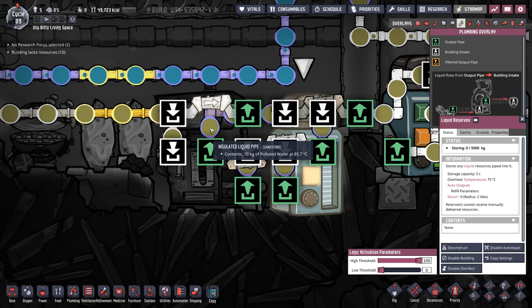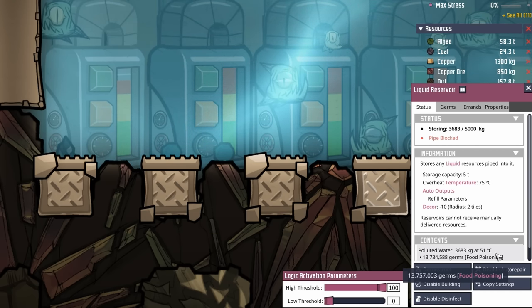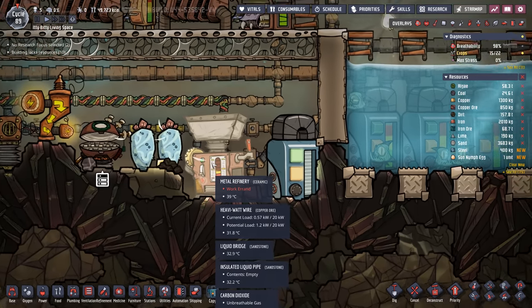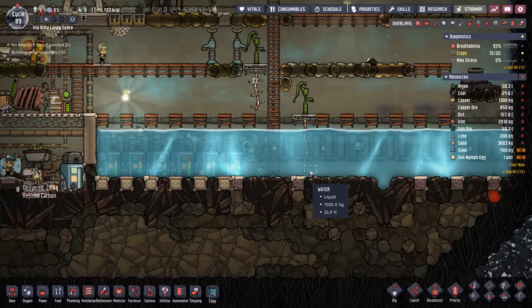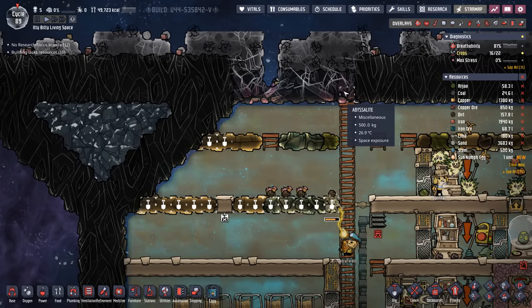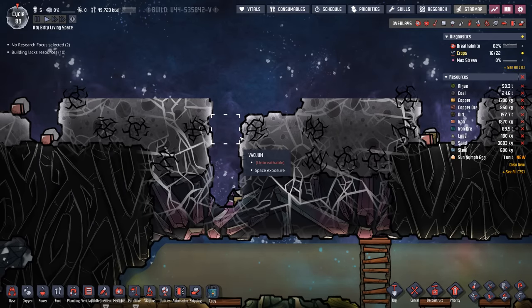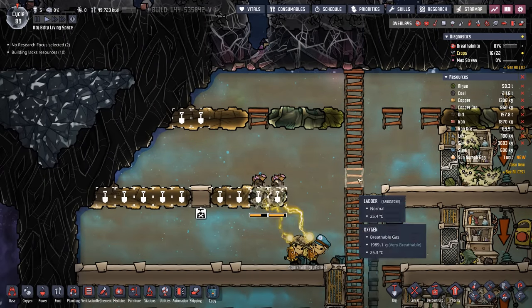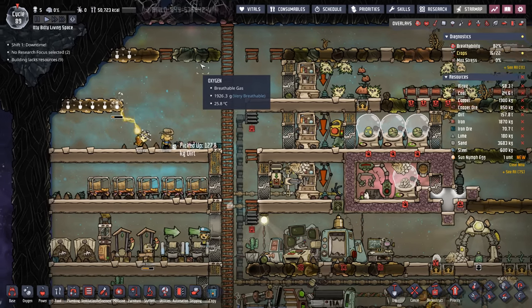By the way, with steel production the polluted water comes out at 85 degrees, but as soon as it hits this first liquid reservoir it instantly cuts down to about 50 degrees, and by the time it hits the second liquid reservoir it's down to 31. The temperature around here is still wonderful at around 33 degrees and this water tank is averaging about 25 degrees. Now — your first instinct might be to dig out the abyssalite and clear all this out before you put your system in. There's a problem with that though: all this regolith is sitting at 317 degrees, so as soon as you dig out all the abyssalite the regolith drops down and causes this entire area to heat up. So the first thing we're going to do is put in the cooling system.